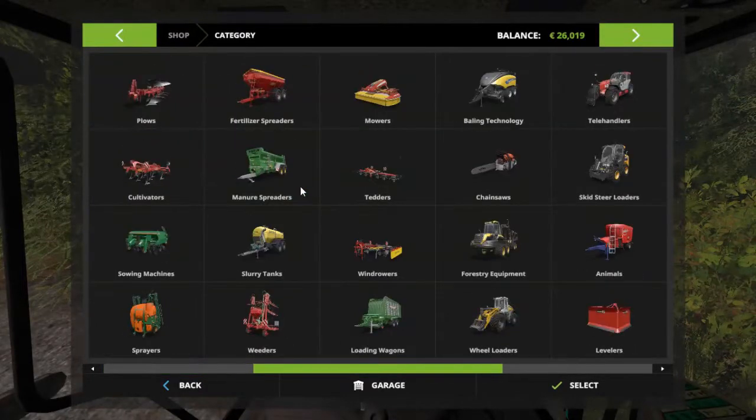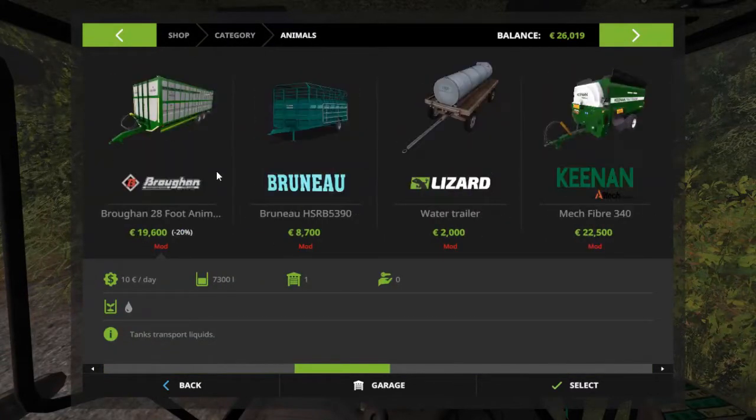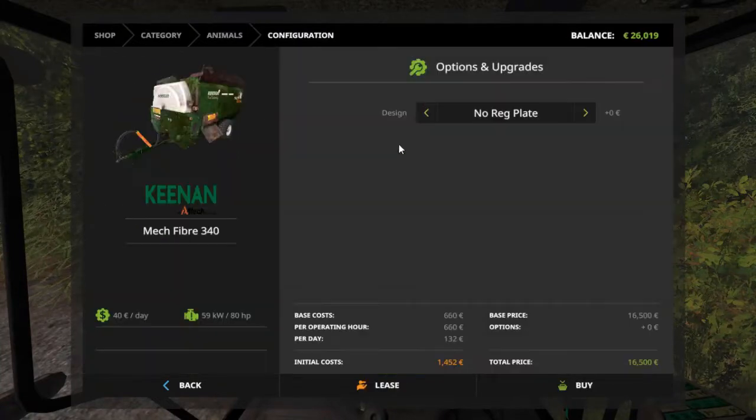I'm going to drop the trailer over there for now and we are going to start setting up for bringing in the cattle. We do have a mix station at the farm, which is a high-capacity unit, and I did want to mess about with this Keenan Mech Fiber 340 in particular because it is a used model, which comes in a little bit cheaper. We're not going to be buying this outright because I want to make sure I have enough money to buy some cows today. Looking at the leasing costs, it's 132 per day and 660 per operating hour, so for now I would just like to lease this.